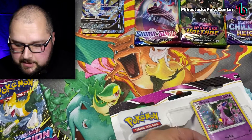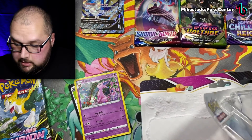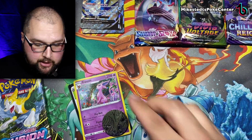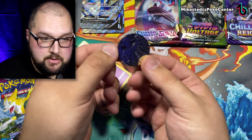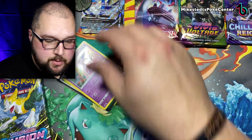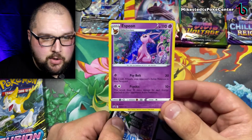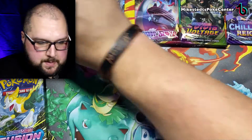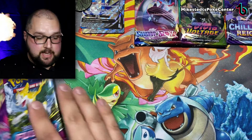I actually got lucky with this one because Target just randomly restocked and I was right there, so I grabbed some more fusion strike. This one's nice — this is Dragonite right here, Dragonair, Dragonite. We're getting a holographic Espeon right there. I'm just getting used to the camera angle. We're going to put Espeon over here in the cool kids club. Here's the code card, it is not upside down, you can enjoy it.